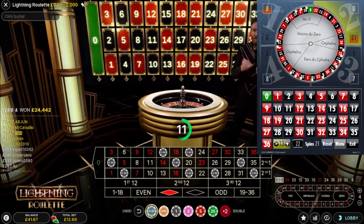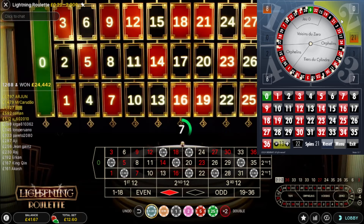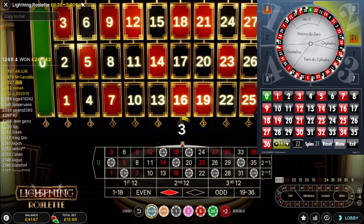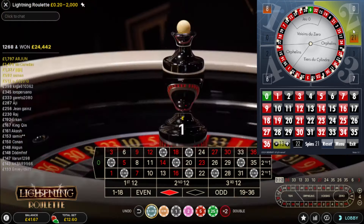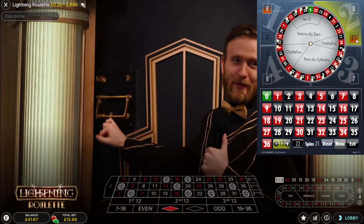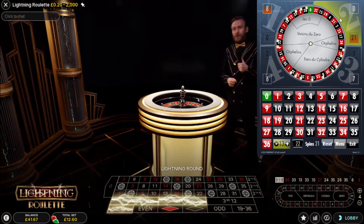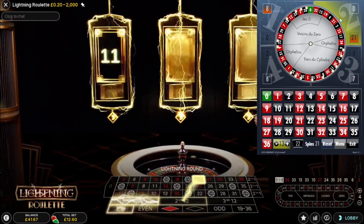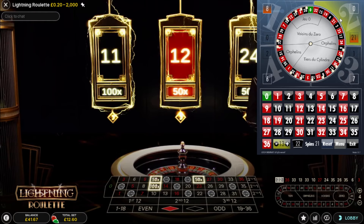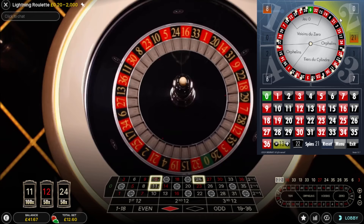Started with 84, I'm down to 41. I cannot stress enough — quadrants can go missing for quite a long time. 21 spins without a hit on those nine numbers — how nuts is that. This has to hit to give me a little bit of money back.